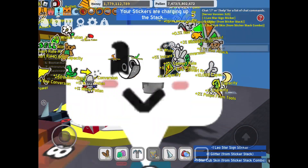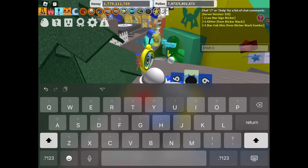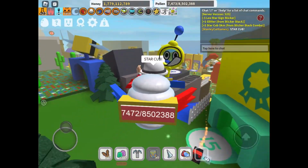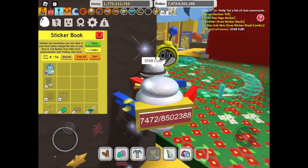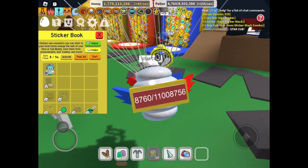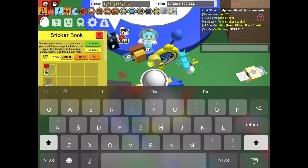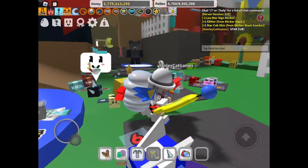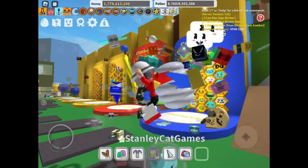And there we go — we got the Star Cub! This is a dream come true. I've always wanted to get Star Cub since it came out. We finally got it, guys. As you can see, it is in our inventory. It took me two months to get it. And finally, guys, we have Star Cub. This is so dope. I can't believe this is happening. I actually got Star Cub. This is so cool.